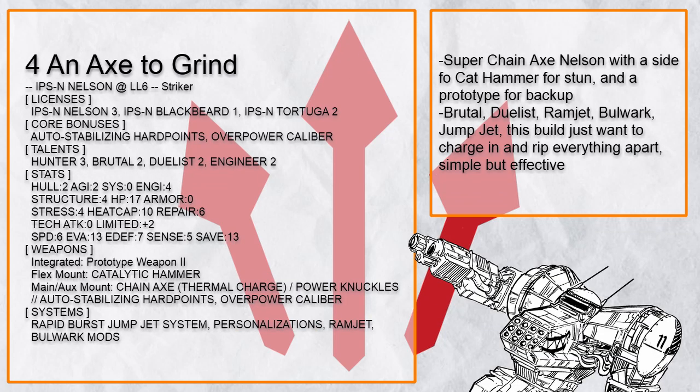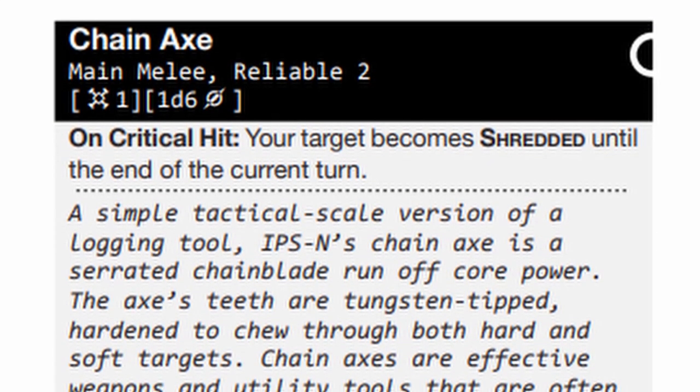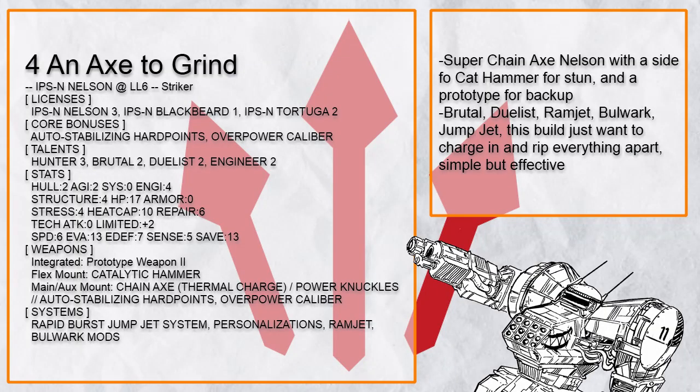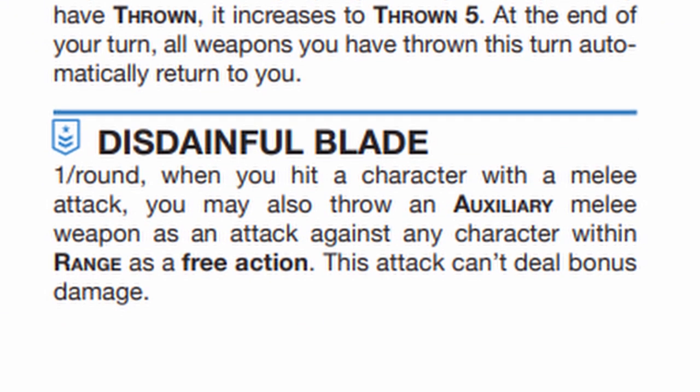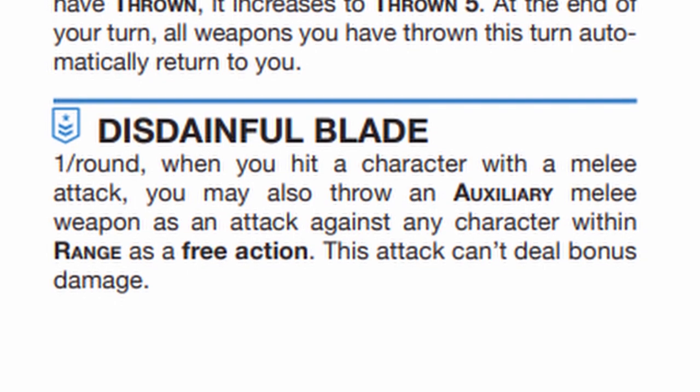And of course, it's also okay to not have everything revolving around the hammer. This is Axe to Grind — it has a thermal charge chain axe to grind and shred through everything. Interestingly, this build also has the full hunter talent set for only a single auxiliary melee, which is going to make it a bit hard to use since you can't quite throw it if you want to use disdainful blade, as otherwise it won't work because you just throw your knuckles away.